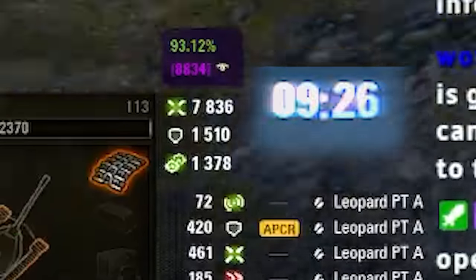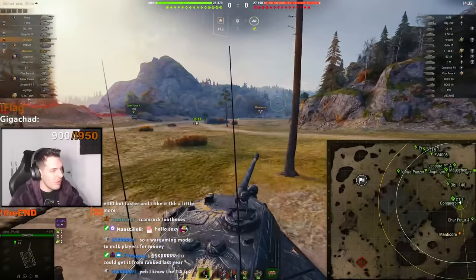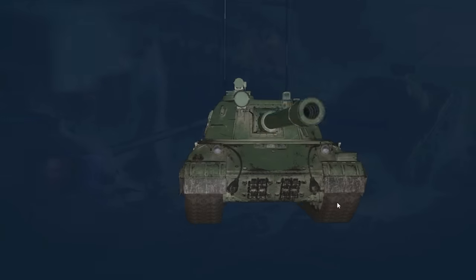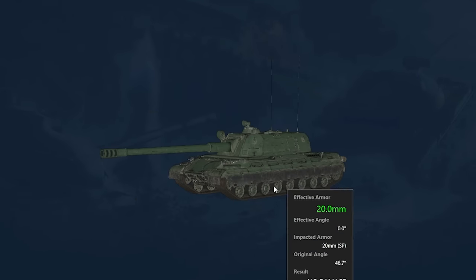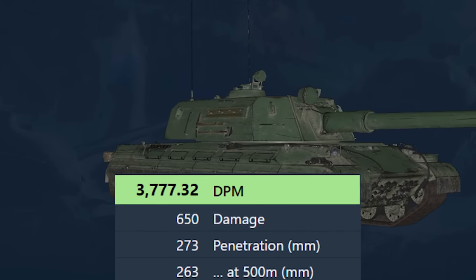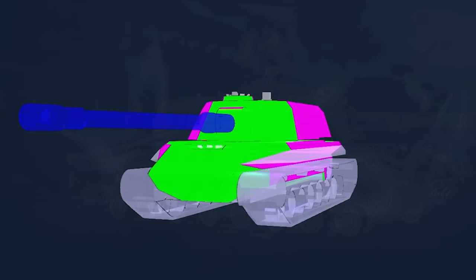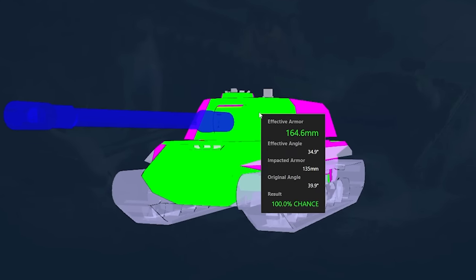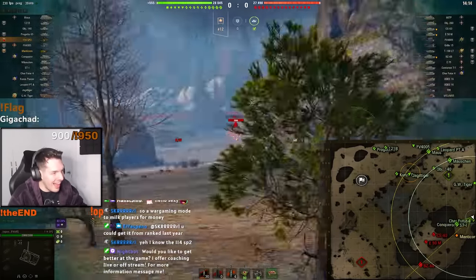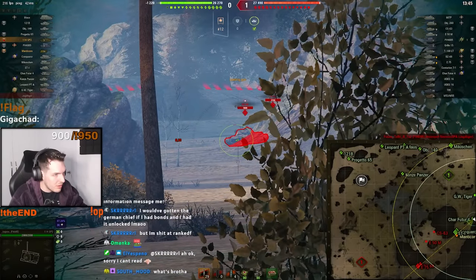8,000 damage in 5 minutes, not bad, but you will not believe this next game — we did a damage record. The second rare tank of this video is the 114 SP2. I made a lot of videos about this tank back in the day, but it is basically a reward you could get in ranked battles. It has insanely high DPM, 650 alpha, a very accurate gun at the cost of having no armor at all, along with a huge profile. We are playing with the Giga Gamer, Agent Crowe, and he is scouting for us. Let me show you just how quick this thing can rack up damage.